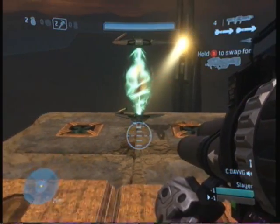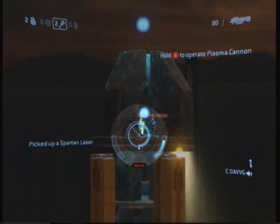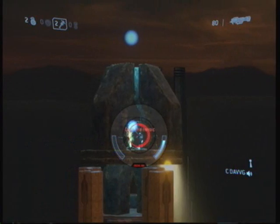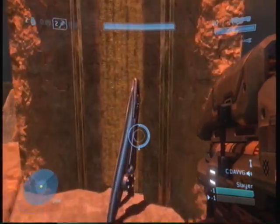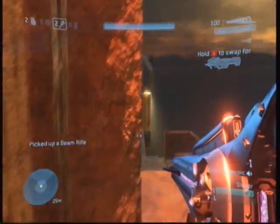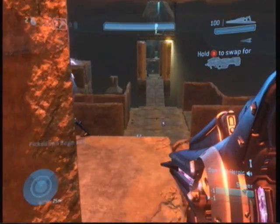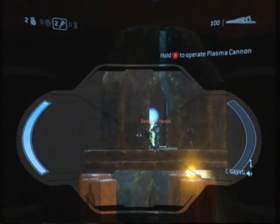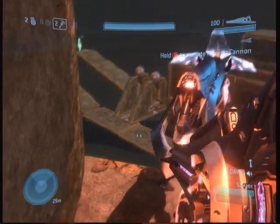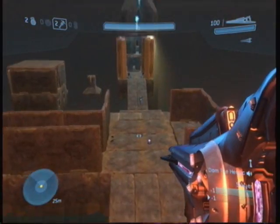If you go to the teleporters you will end up on top of the blue base or the red base. There's a sniper over there if you want to zoom in. As you can see there are turrets on top, two facing the enemies, and there are plasma turrets on the side.